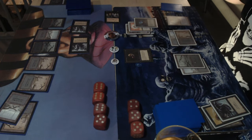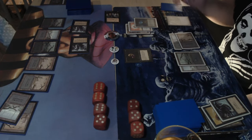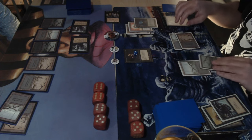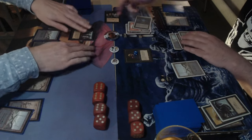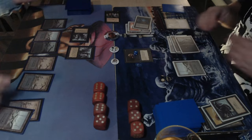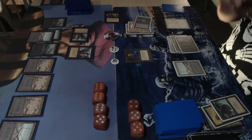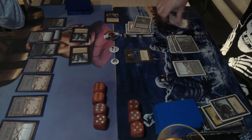There was a little cut in the recording while Dedek found his dice for the plus one plus one counter. He'll put that on the Cabal Ghoul at the end step. I think he should attack first though. He passes the turn without attacking — interesting, he could have just dealt a damage. Remember the counter happens at the end step.